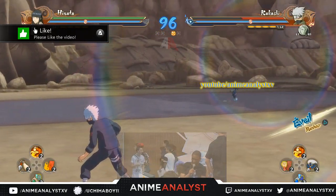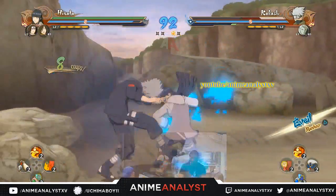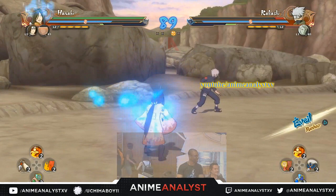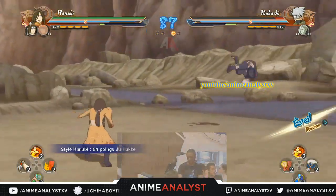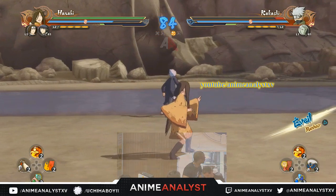The first stage we're getting is the destroyed Final Valley stage from Naruto and Sasuke's final fight in the Naruto manga. The whole stage is basically a destroyed version of the Final Valley — the statues of Hashirama and Madara are completely destroyed. The stage is basically a floored version of the previous stages we got in the other games, so no more statues.